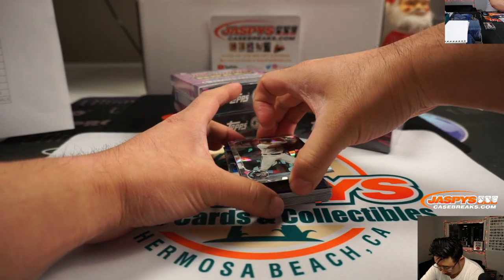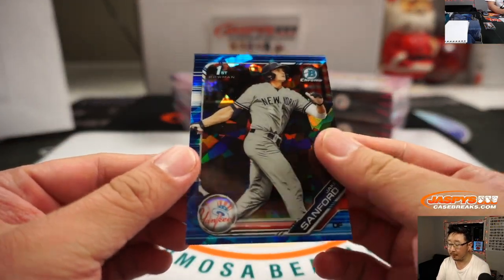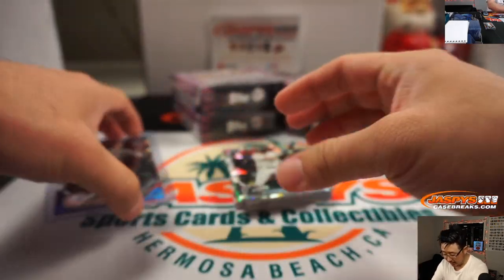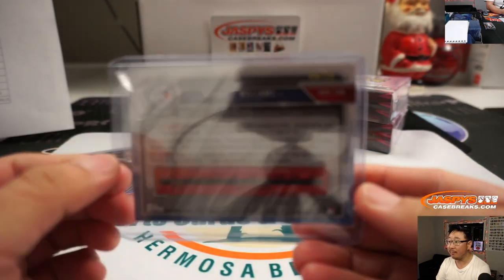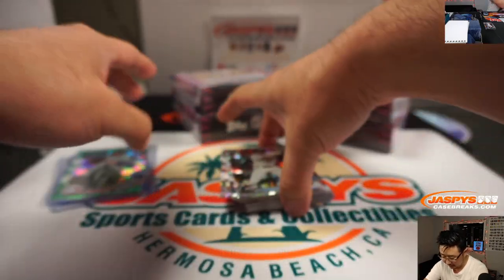We've got blue and green. The blue is Jake Sanford — that'll be for the Yankees, Michael Tran with that one, serial numbered 99. The green is Kendall Williams for Luke Smith and the Blue Jays, 40 out of 50.